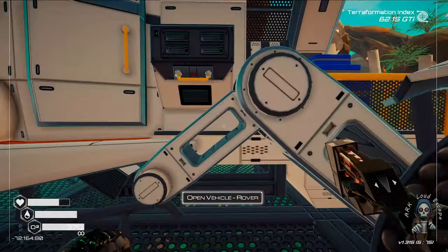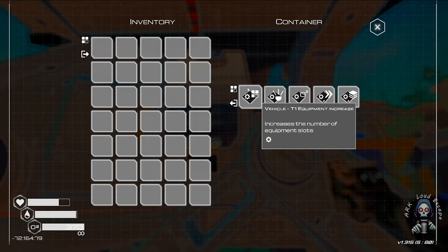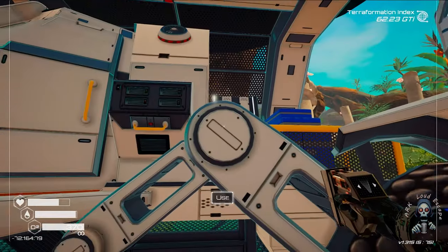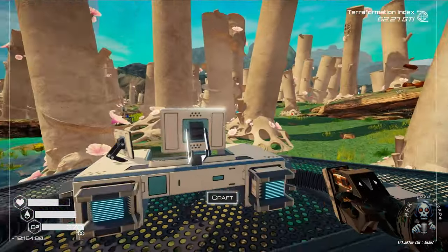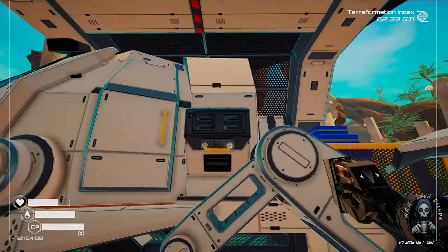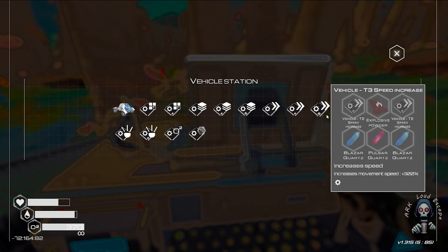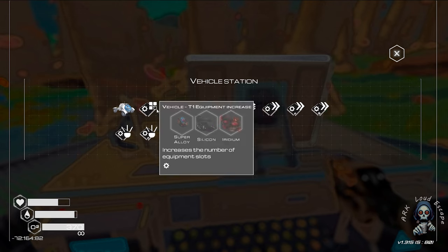Did we insert the speed thing? Yes, we got the speed thing. What we store here is inventory insurance — this is inventory insurance level two. We need more than that. Oxygen — worst of time. Oxygen, rub it outside, we don't want it. We can insert equipment level two for now, we can do that.